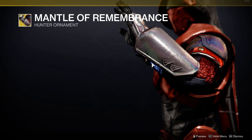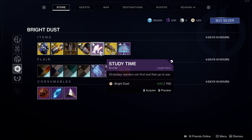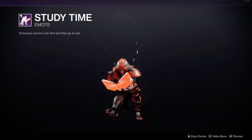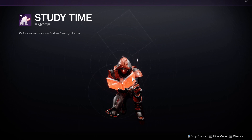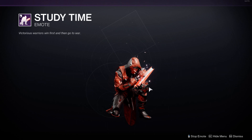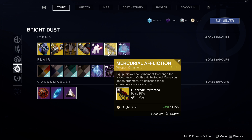The Study Time emote is available for 700 bright dust. If you want to look like you're saving your game in a Pokemon game, this is the emote for you. You're closing the book — yes, I've saved the game.